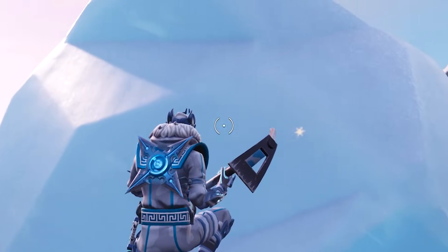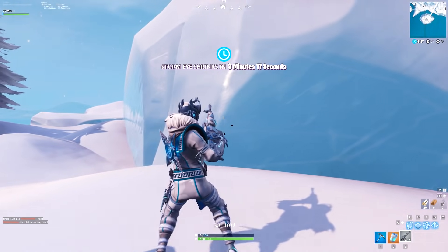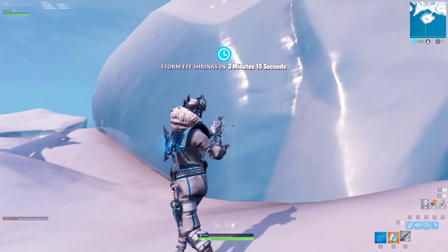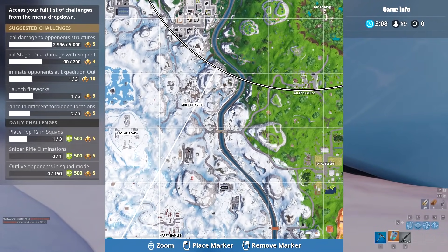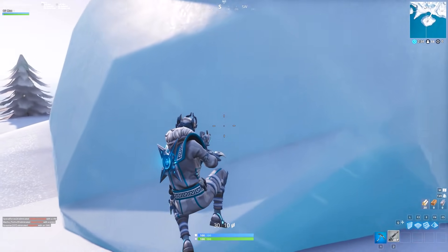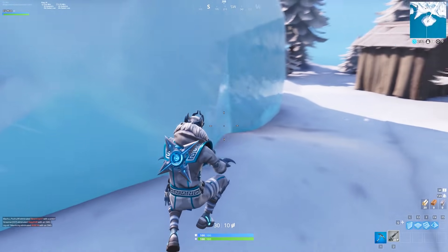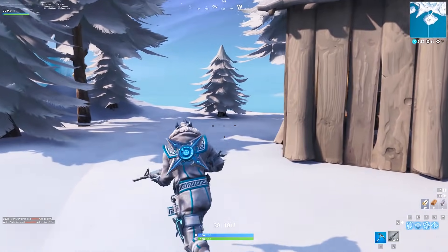This is the bunker. Apparently underneath this ice there is a bunker — a bunker that is identical to the one in Wailing Woods. Isn't that crazy to think? It's super out of the way as well. You're on its own island — you can't even get here without building across. What is the purpose of this bunker, and why is it here? We had many crazy theories with the bunker at Wailing Woods, if you remember.